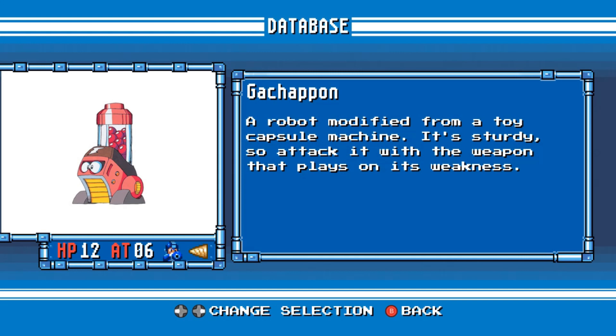Gachapon. A robot modified from a toy capsule machine. It's sturdy, so attack it with the weapon that plays on its weakness.